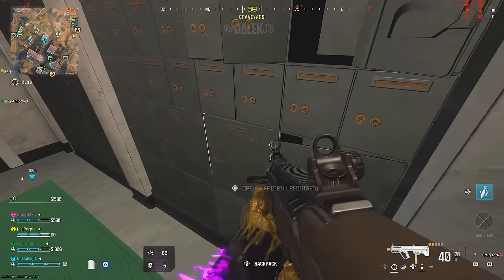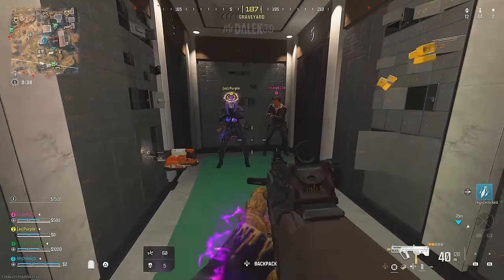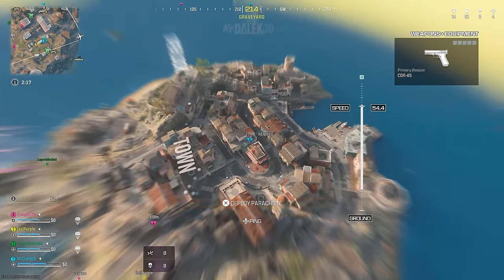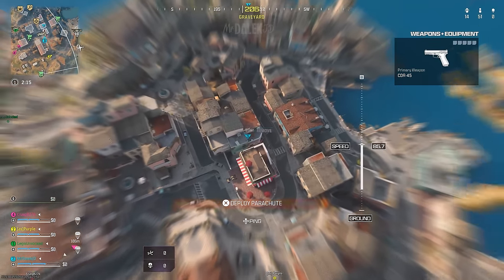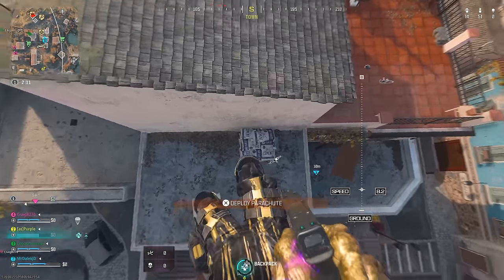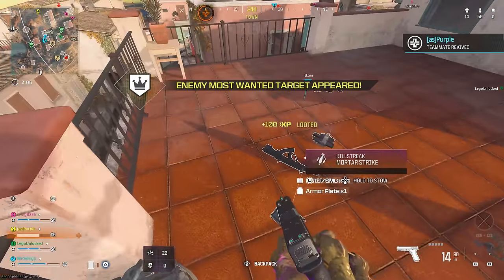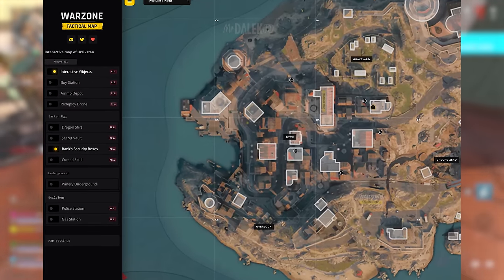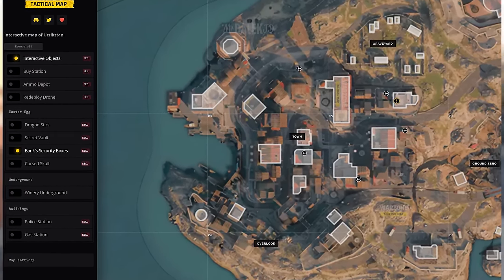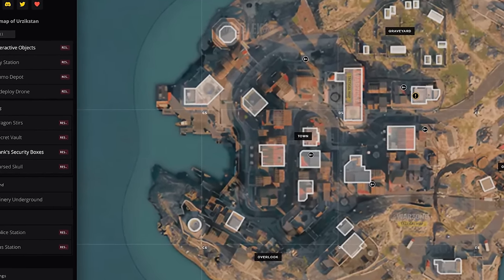Let's now move on to the bank vault Easter egg — and out of all of them, this might be the most frustrating because it is very RNG-based. Land at the town POI and find three electric drills. There are at least six different spawn locations for electric drills in the town area. On screen is an overview map of the known spawns thanks to warzone-tac-map.online — that link will be in the description, and as more drill spawns are found they'll be updated on the map.